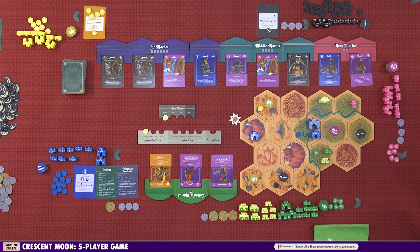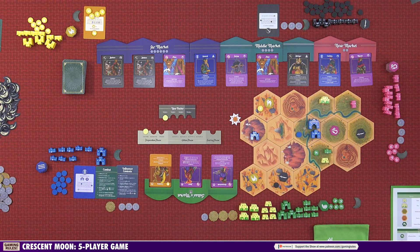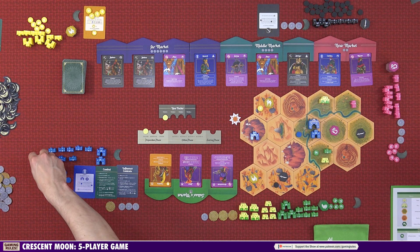The first action is influence — all players can do this. You choose a hex on the board where you have presence, or that is adjacent to a hex where you have presence, and you put one of your influence tokens there. If another player already has presence there, there will be an influence contest. So placing influence in an empty adjacent hex is fine, but moving into contested territory may not work out.